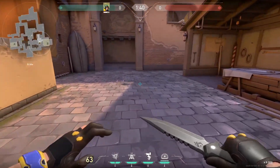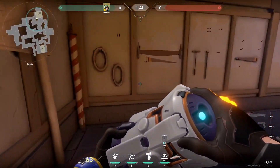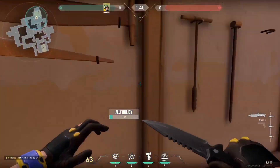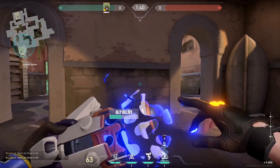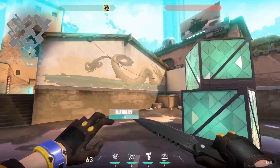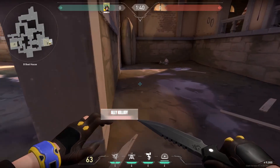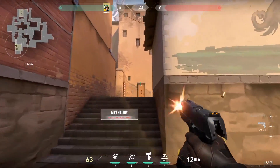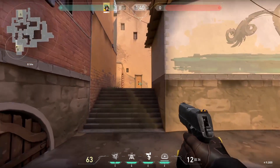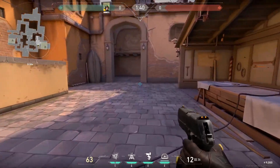The next tip is to counter the opposing Killjoy's ultimate with your own Killjoy ultimate. Let's say the enemy Killjoy planted their ultimate on B to get a free spike plant and clear it out. If you have your ultimate, go ahead and pop it right away. Basically, their Killjoy detained me, but mine is about to pop — I'll become undetained first, then I can see them, shoot at them, and get the free kills. Use your ultimate to counter their ultimate — it's amazing.